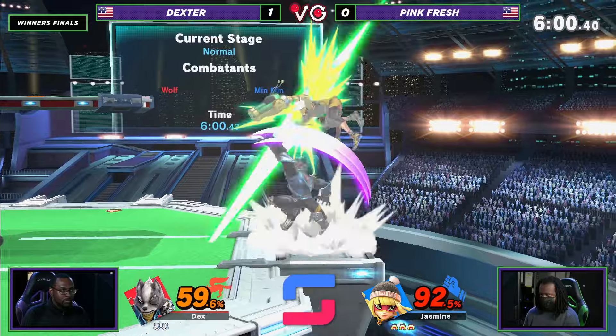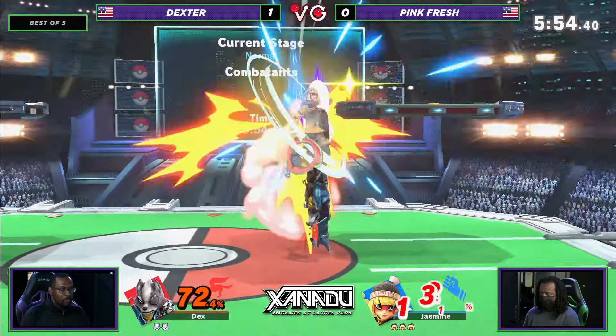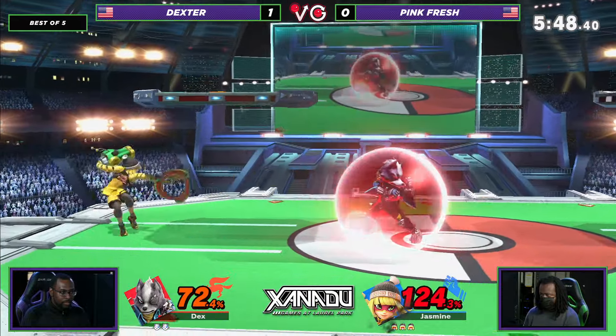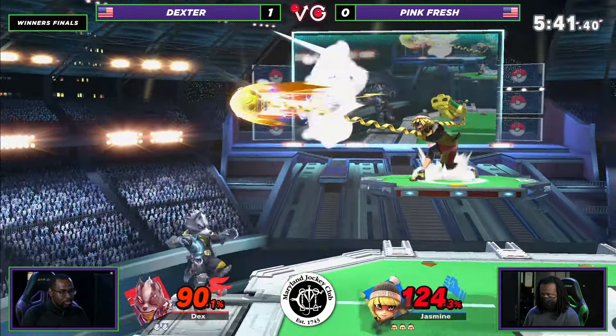With him to grab. Good Tomahawk from Dexter. Down air in disadvantage — that's not an option I see too much, but it worked right there. Good call out on the roll with the up smash — not going to do it though, Min Min's kind of heavy. F smash — that move's really safe, but definitely looked like a mis-input right there.